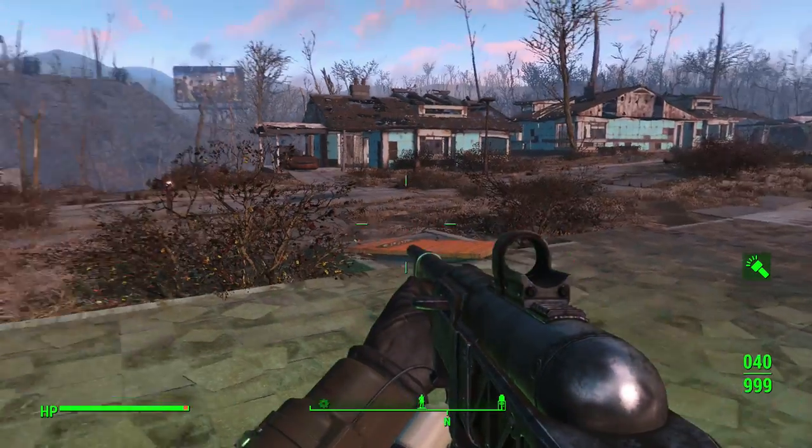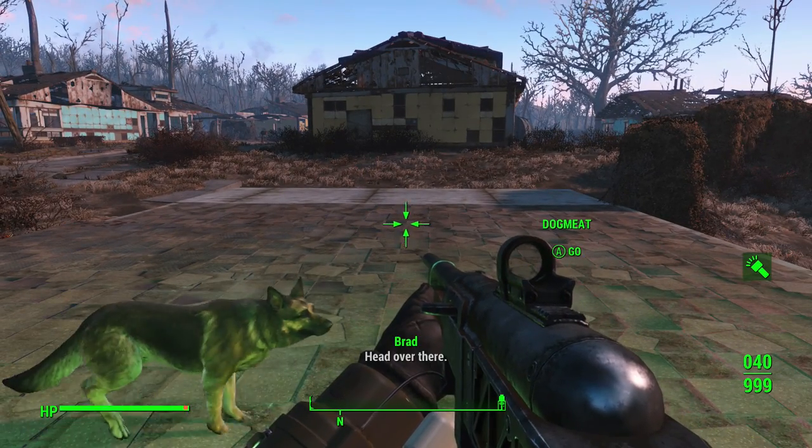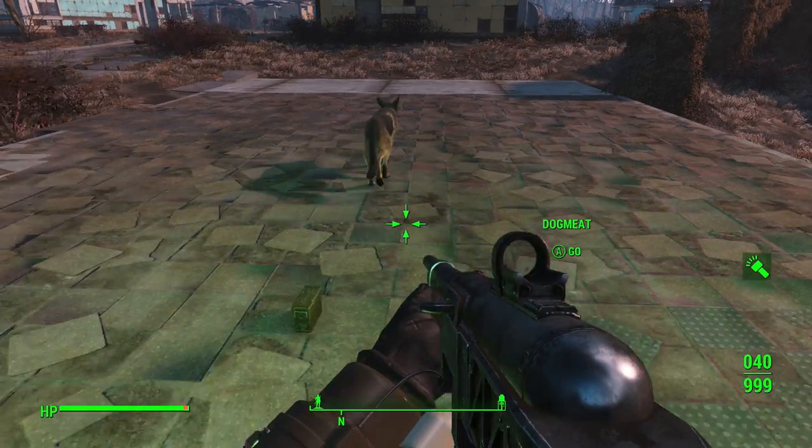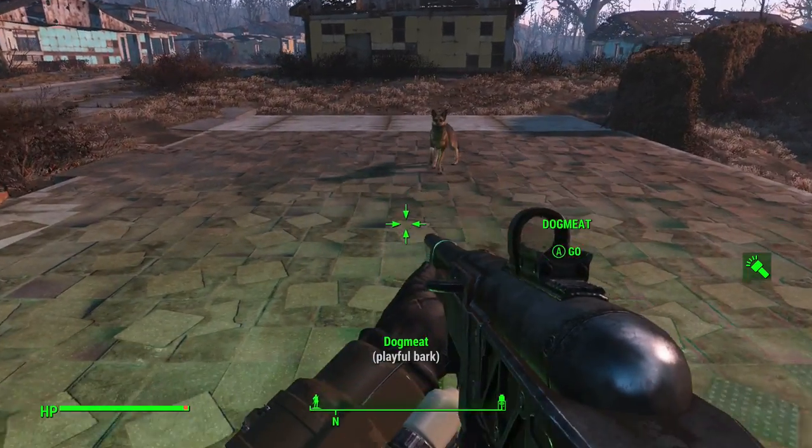My first example in this gameplay was the alien blaster ammo — I had around 400 of that. When I came back into my game from the main menu, I had 400-something ammo in each stack, which of course added up to 800-something.